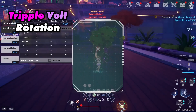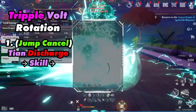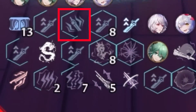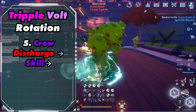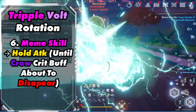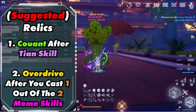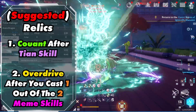So now let's discuss the rotation. Ideally you want to have two discharge bars for faster buffs. First, jump cancel Tion's discharge into his skill, then activate Crow's discharge into his skill. Then activate Mimi's skill 2 times and do a hold attack until Crow's crit buff is about to disappear. Then jump cancel Tion's discharge into his skill, activate Crow's discharge into his skill, then Mimi's skill and hold attack until Crow's crit buff is about to disappear. Repeat step 4 and above. Recommended relics are Kuan 2 and Overdrive Shot — use Kuan 2 after Tion's skill and Overdrive Shot after casting one out of two Mimi skills.